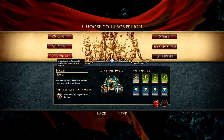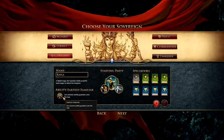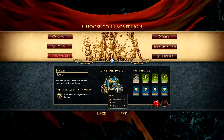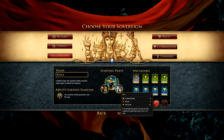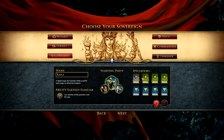For grins, we're going to start with a guardian here. She starts with Earthly Familiar and can summon Earthly Guardians onto the map. The starting party looks like a ranger, Kroff — a dwarf guy — and a spider named Bill. There's definitely a lot of tongue-in-cheek humor in this game in various texts, which I find pretty amusing.